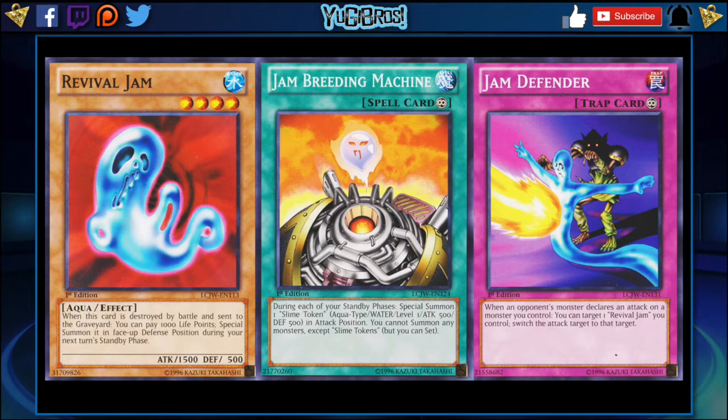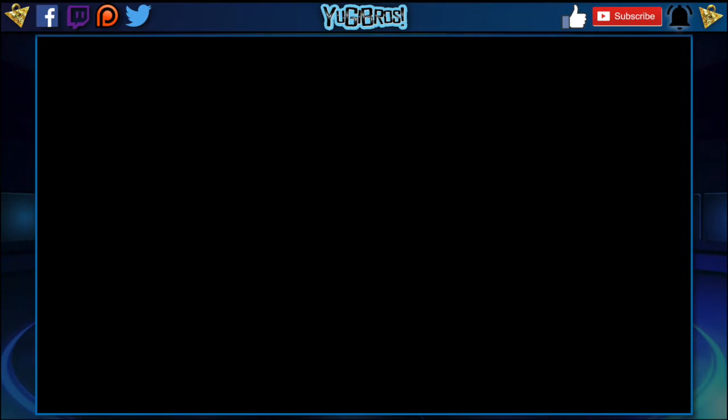So if you have a monster on the field you don't want to get attacked and you have a Revival Jam, you can redirect the target to Revival Jam. Unfortunately, unlike in the show where Revival Jam comes back immediately, you can't redirect the attack to Revival Jam, have it destroyed, bring it back immediately, and have it be a target for all attacks that turn — unless you had multiple Revival Jams. But it goes with the package, so it makes sense why it would come over as a package deal. Speaking of package deals, the next card on my list is Masked Beast Des Gardius.